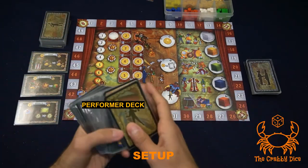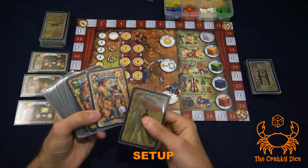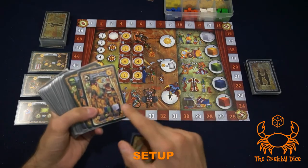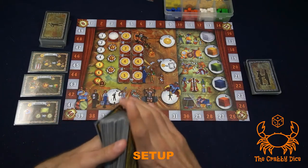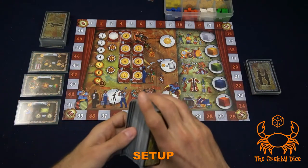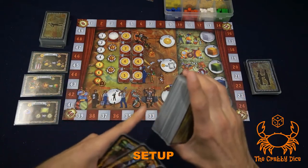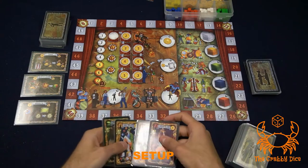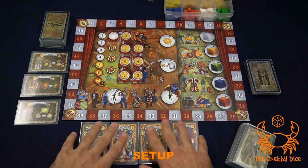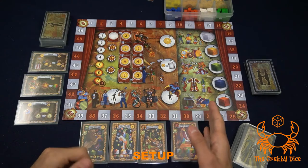Next we look at the performer deck. Give it a good shuffle. You'll have a placement card to tell you it's the performer deck. These cards are double-sided — the front side shows the cubes and the back side is the other face — so make sure they're all on their front side before shuffling. Then display a number of cards equal to the number of players plus one, so in a three-player game take four cards, always drawing from the bottom of the deck.